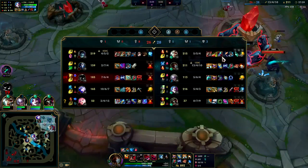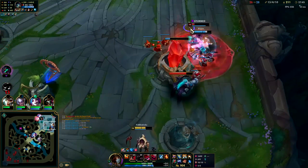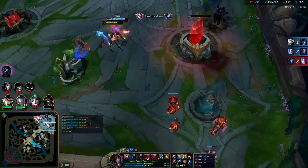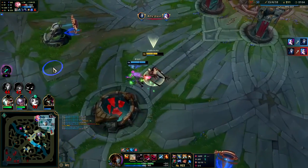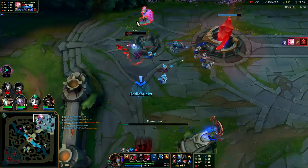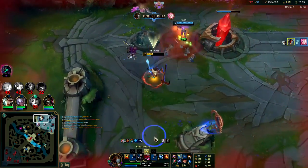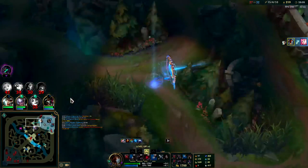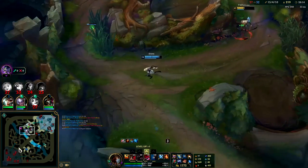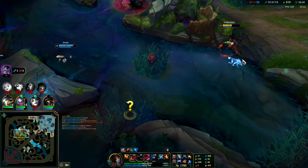Yorick has 3 full items and Riven has a bunch of magic resist too. Yorick gets inhib — oh okay, he doesn't. I'm moving — you guys are dead. Goodbye. That's big. I don't even need the gold. My R is literally on a 36-second cooldown because I'm still doing so much damage.